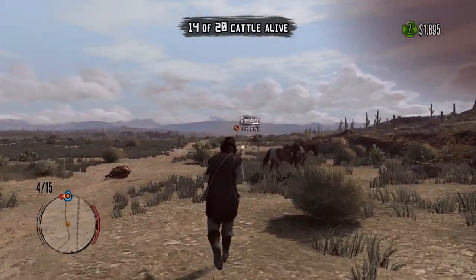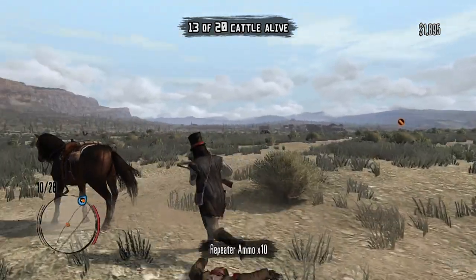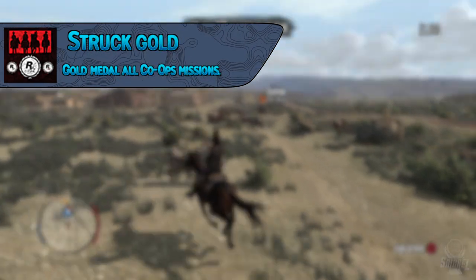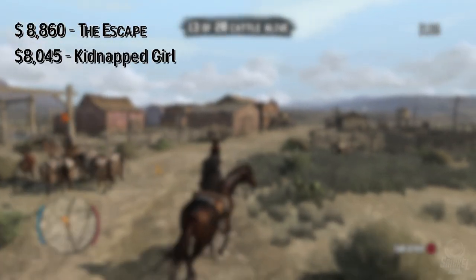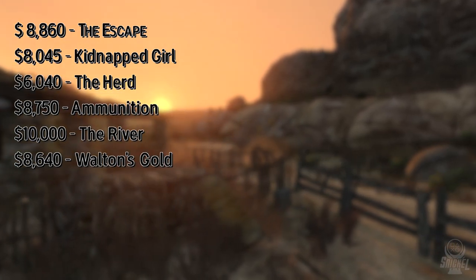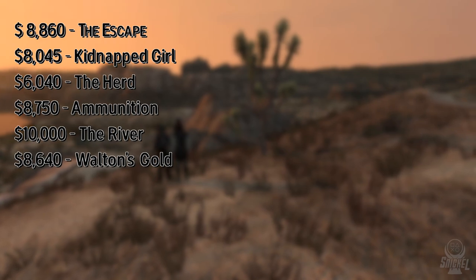For gold medal challenges: earning a gold medal on one mission earns you Stake a Claim, and gold-medaling all missions earns Struck Gold. Gold medals require keeping up your combo, getting headshots, and scoring as much money as possible. The score totals needed are: 8,860 on The Escape, 8,045 on Kidnapped Girl, 6,040 on The Herd, 8,750 on Ammunition, 10,000 on The River, and 8,640 on Walton's Gold. These totals apply to both regular and advanced missions.